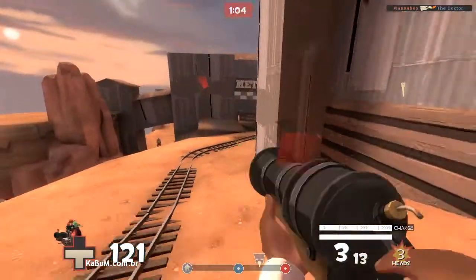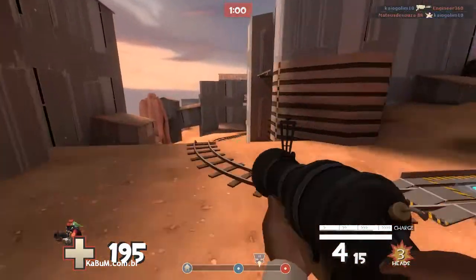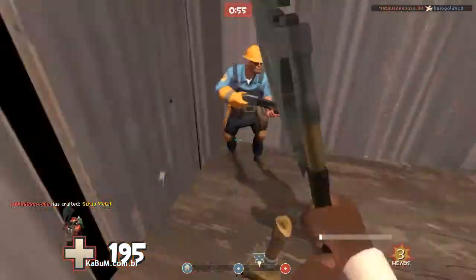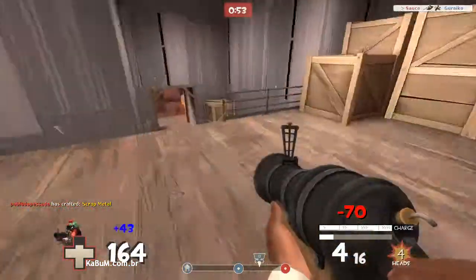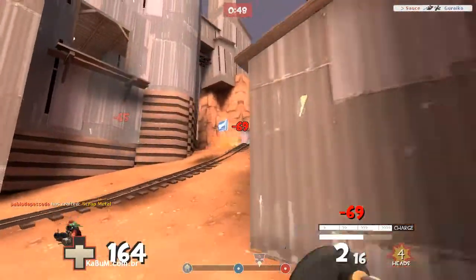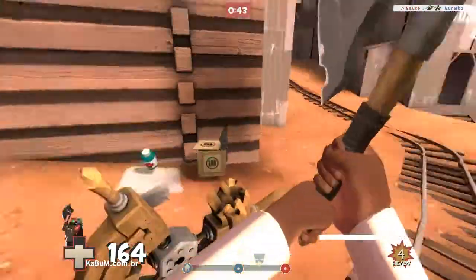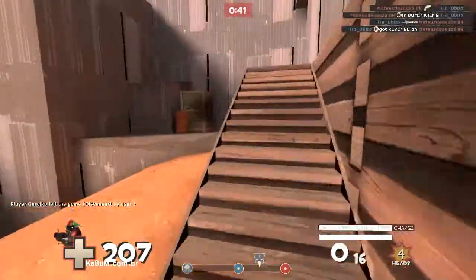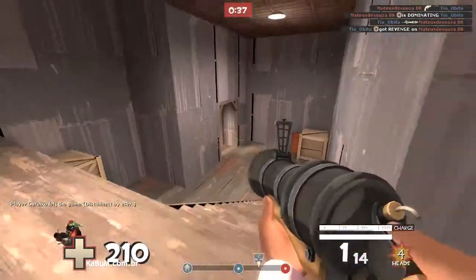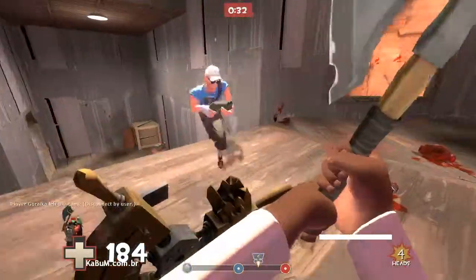Back to Cactus Canyon — I seriously hope this map either gets finished someday, because it seems interesting even though it's still in beta. The Spy was one of the persons actually playing the game; I think he was the only one that put up a real fight against me in this entire match. Anyways, that's gonna be it — these are my thoughts on the beta maps. I hope you guys enjoyed, and I'll see you all next time. Take care.